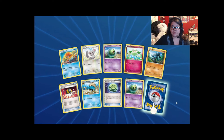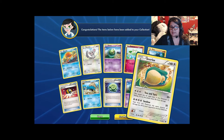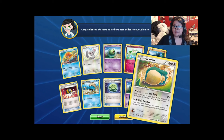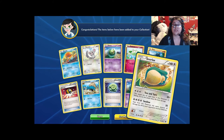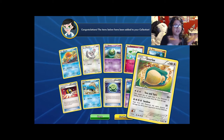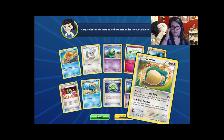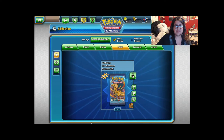Cool — Ultra Ball and Snorlax. With the upcoming Sun and Moon set coming out, they're going to start introducing GXs, and Snorlax is one of those GXs. It has a hell of a lot of energy cost, but could be viable I guess — tell me what you think in the comments.